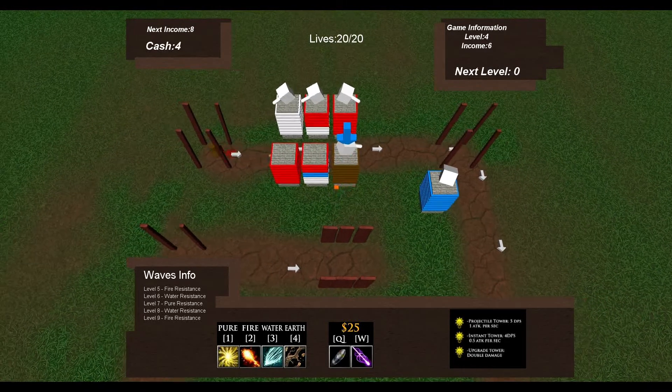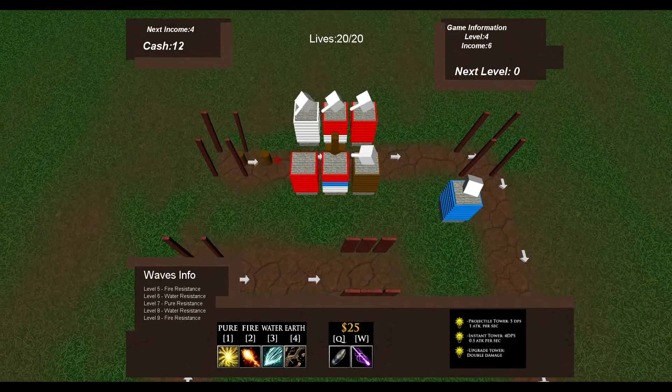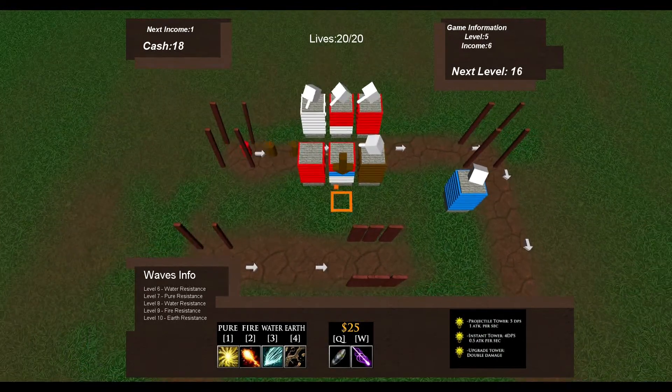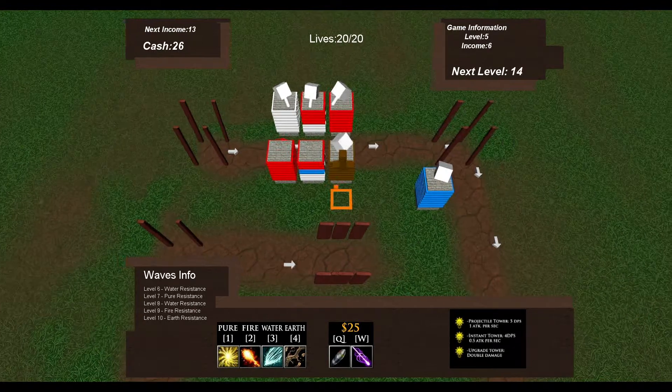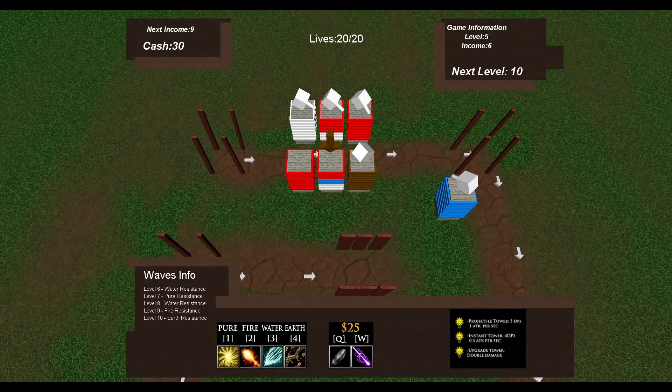Whenever a tower is built, it costs gold. Gold is earned in two ways. Firstly, when you kill a minion, you get bounty gold. The second way is income, which has a timer that gives the player an amount of gold every 30 seconds.